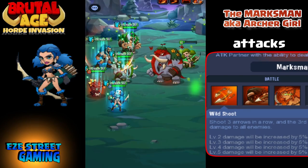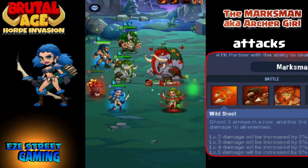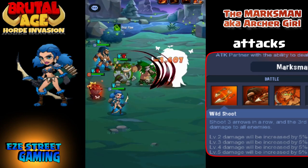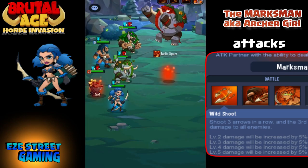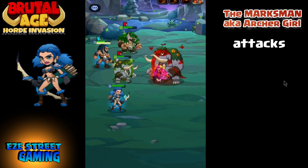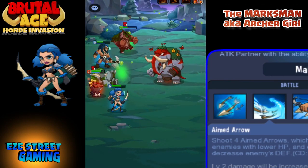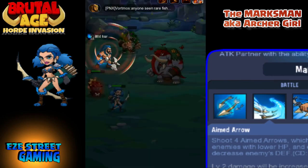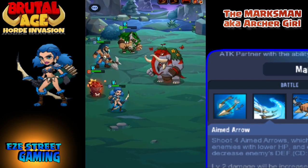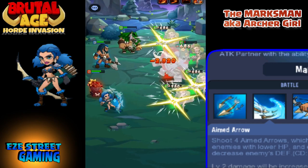We'll start off with the blue Marksman. I pulled this from the top 100 in a Lonely Warrior match against Thera — the blue Marksman was in the top 100. They all have Wild Shot: she shoots three arrows and the third one does the most damage to all of them. The second ability is called Aimed Arrow, which automatically attacks the lowest hit point partner.